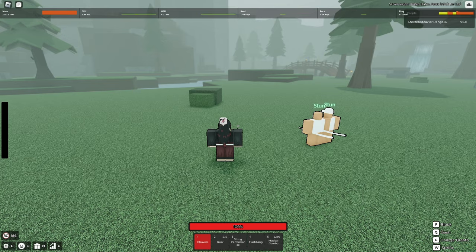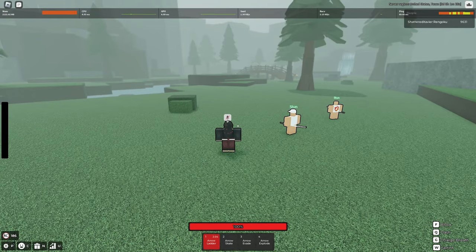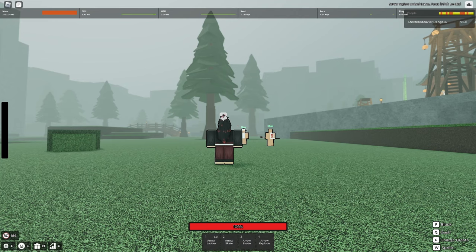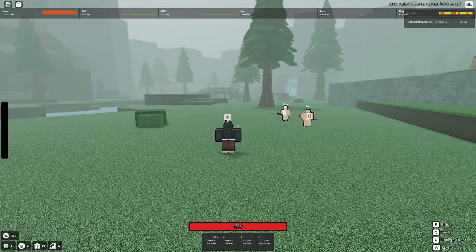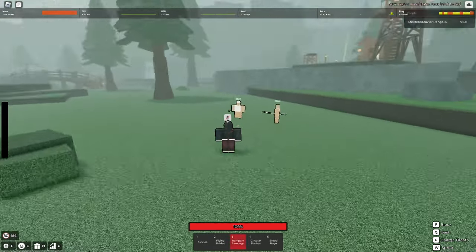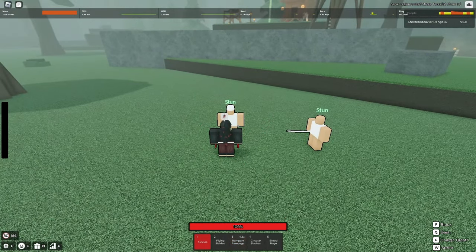And then you have cancelables. An example of a cancelable would be arrow ladder. So if they hit you with the arrow ladder, it cancels the ability. So once you understand that, pretty much every move set has iframes, hyper armor, or is cancelable. Another prime example: blood sickle's art — rampant rampage is not a hyper armor, it's not an iframes ability, it's cancelable. So if somebody's using it and you dash behind them and M1 them, it'll cancel the move in its entirety.